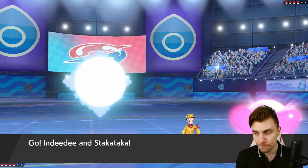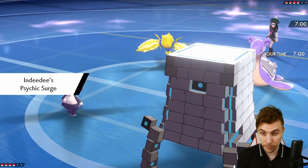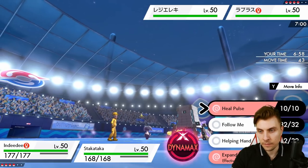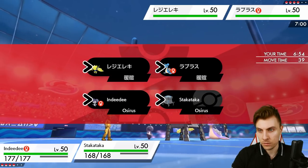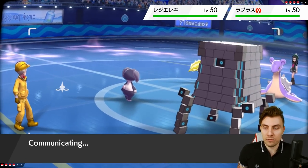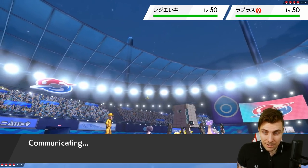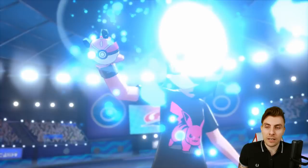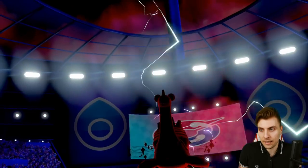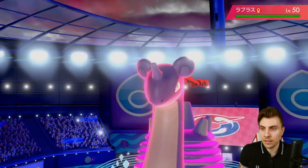Indeedee and Stack Attacker come out. I think we just go Follow Me and Trick Room. Indeedee should be able to take a double-up here depending on what Regieleki does — if it's a magnet or life orb, a thunderbolt plus a Max move could take us down. It'd be nice to have Indeedee kicking around for the next turn because the redirection support is so useful, giving Stack Attacker more room to perform. Lapras dynamaxes as we suspected — the classic Lapras lead team.